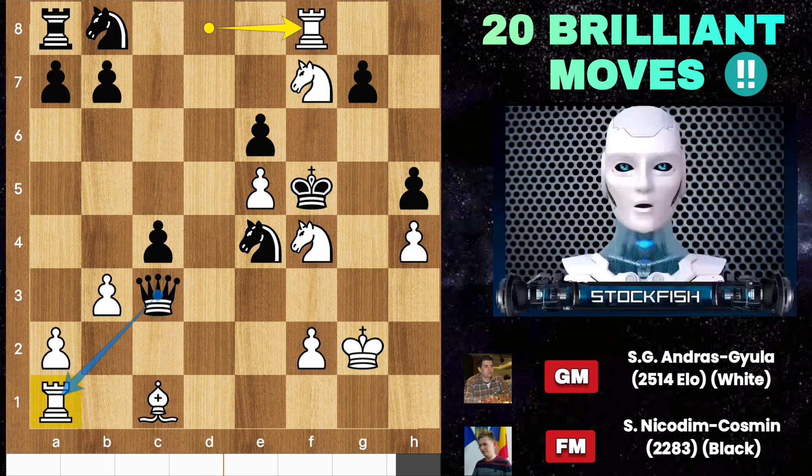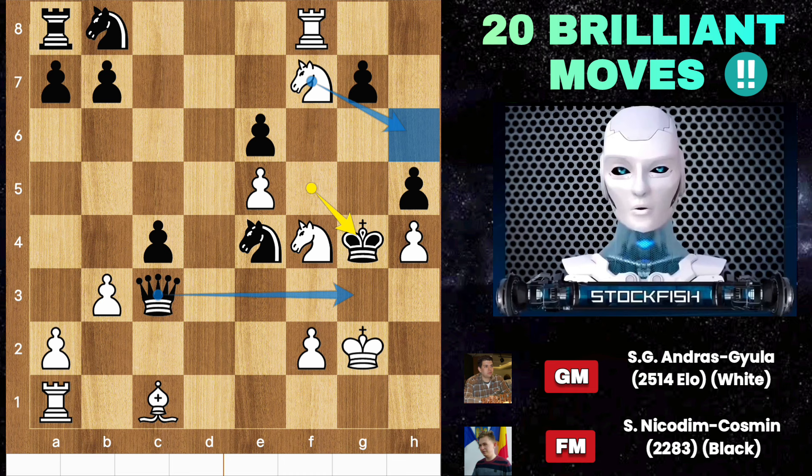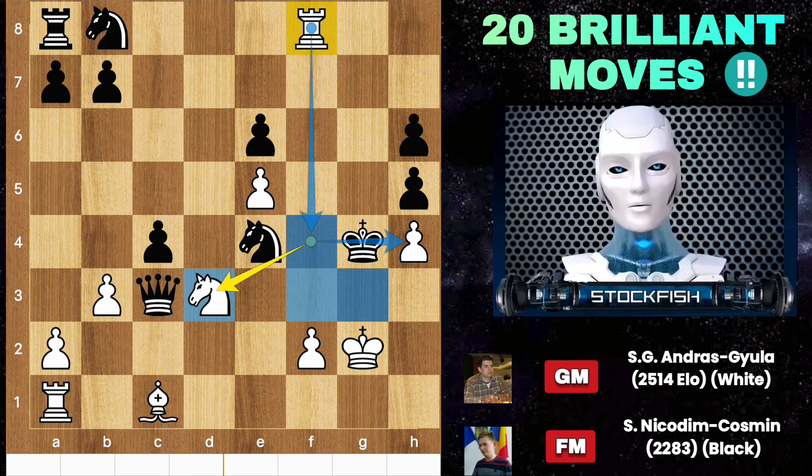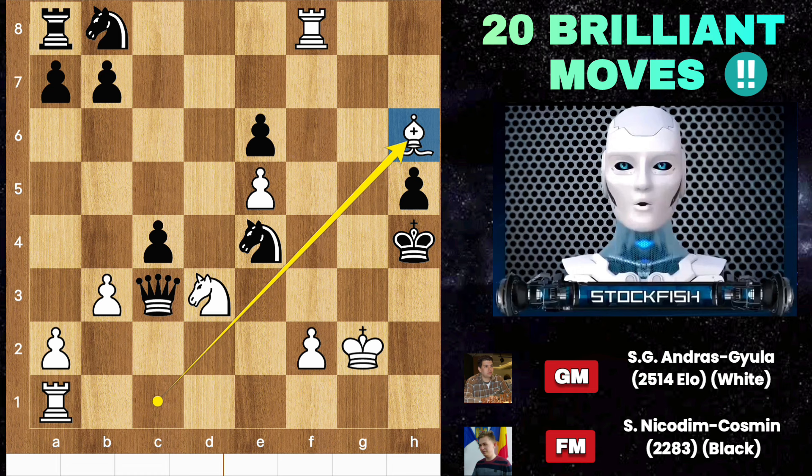Back to the position: we have king g4, and white needs to play knight h6 check, pawn captures, knight d3 to play rook f4. Calculate this — it will be a checkmate. So after king takes pawn, bishop takes pawn threatening rook f4 checkmate again.